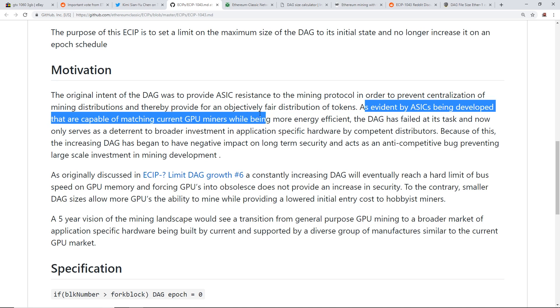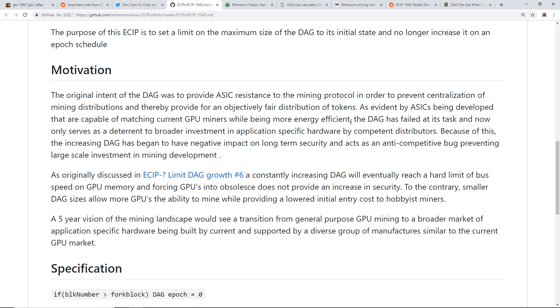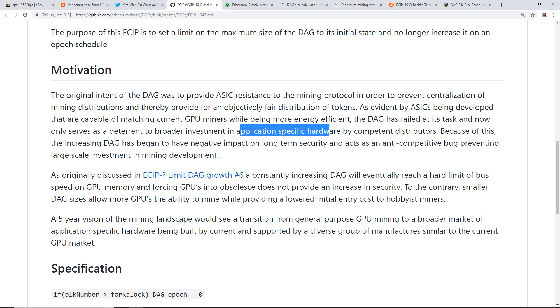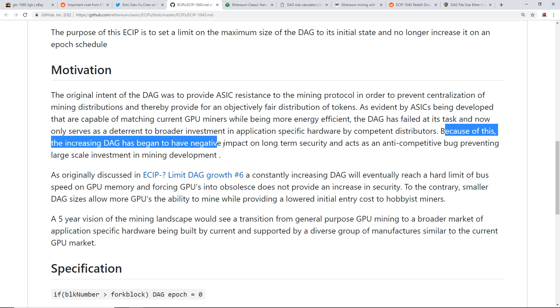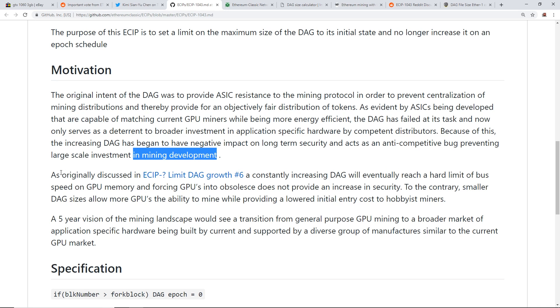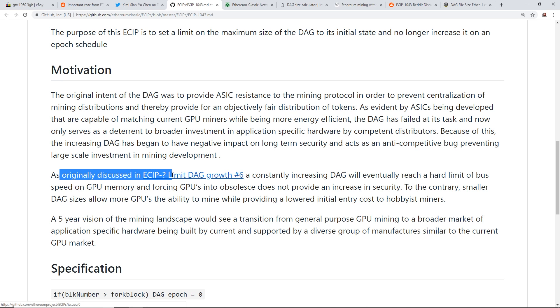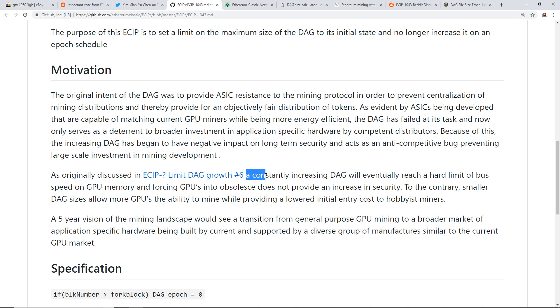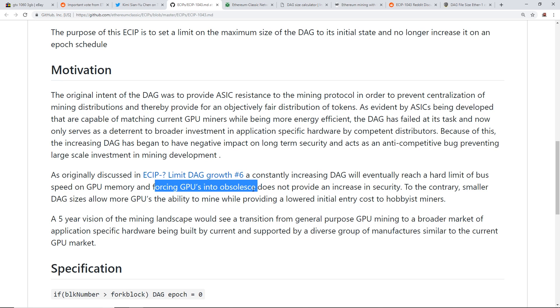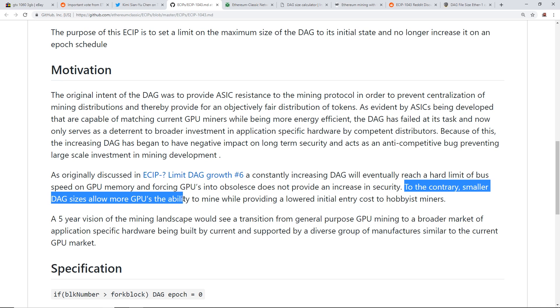The motivation: the original intent of the DAG was to provide ASIC resistance to prevent centralization of mining. As evident by ASICs being developed capable of matching current GPUs while being more efficient, the DAG has failed at its task and now only serves as a deterrent to broader investment in application-specific hardware. The increasing DAG has begun to have a negative impact on long-term security and acts as an anti-competitive bug preventing large-scale investment in mining development. A constantly increasing DAG will eventually reach a hard limit of bus speed on GPU memory, forcing GPUs into obsolescence — which does not increase security. A smaller DAG size allows more GPUs to mine while providing a lower initial entry cost to hobbyist miners.